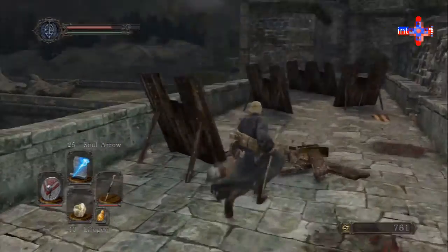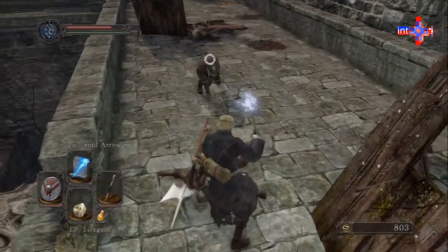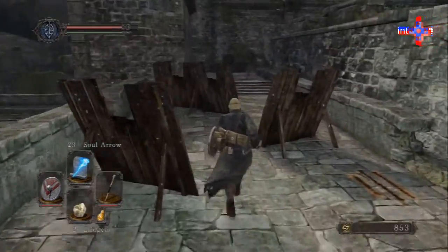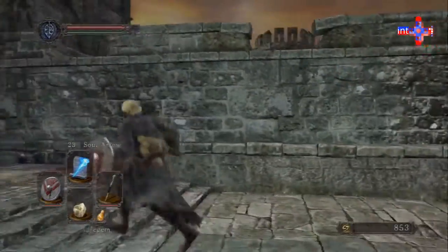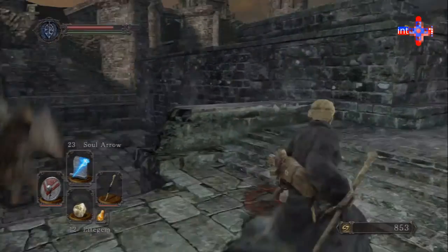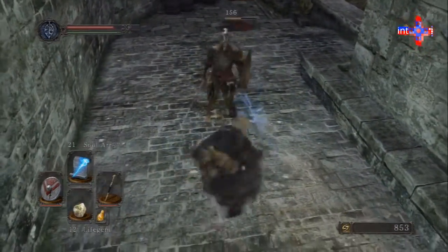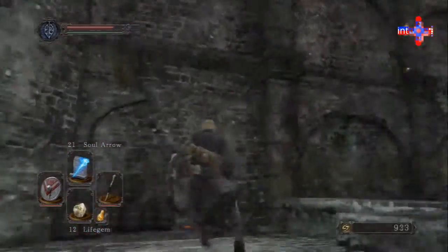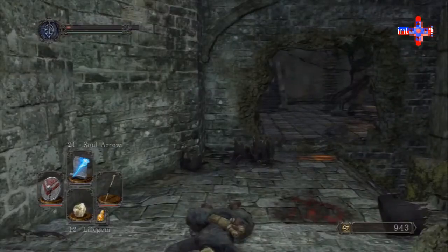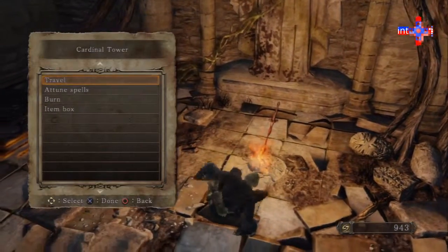One of the cool things about the Souls series is shortcuts — activating shortcuts. There is a shortcut coming up and it's so easy to find by accident under the right set of circumstances. I'm going to position Mr. Firebomb here to throw the firebomb over here. There we go — do you see that? That is what you call a shortcut. It makes our lives easier as we enjoy this together.